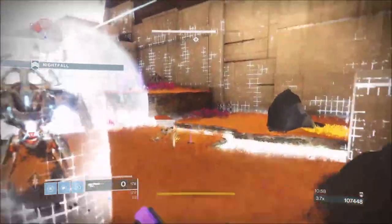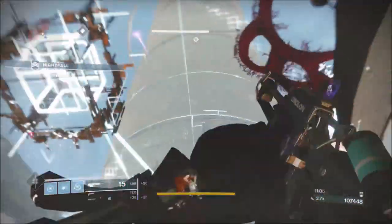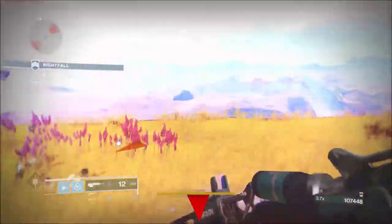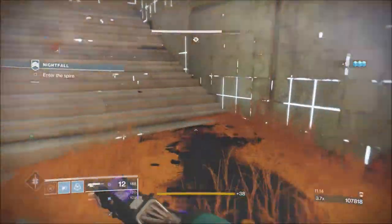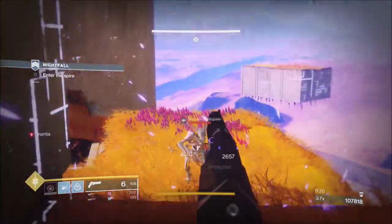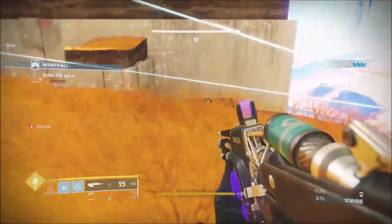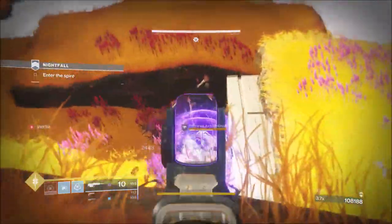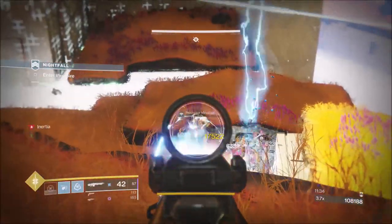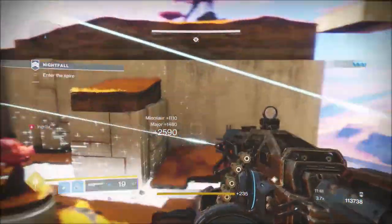If you've done the Vex version, you should be pretty good for heavy at this moment. In the Vex version there will be two Minotaurs — two orange bar Minotaurs. My suggestion is take the one at the back first, because if you don't, he will run away and hide. If you take him first, he can't hide, and the one that pops out in front stays in an attackable position. We're doing okay — clear the ads, it doesn't matter which version.